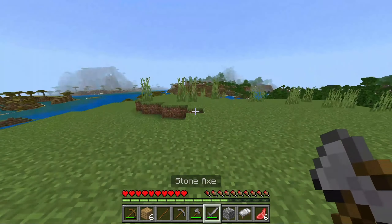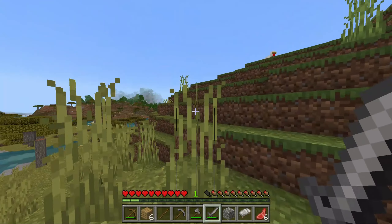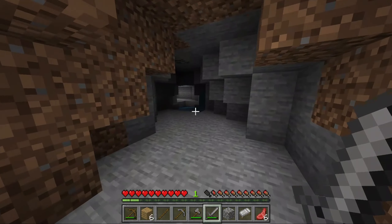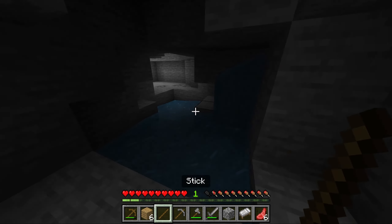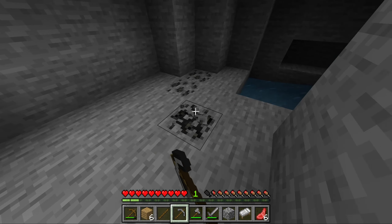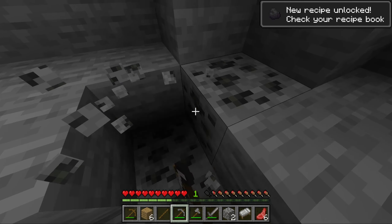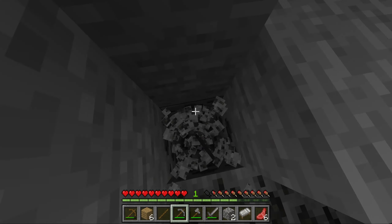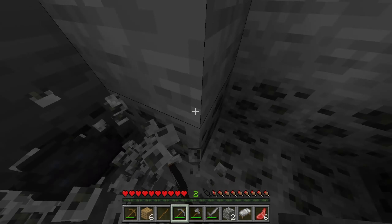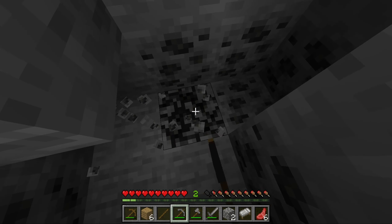You'll also have some raw mutton. If there are any other animals around, I recommend getting them too because you need as much food as you can get on the first day. Now try to find a cave — you don't want too big of a cave, but you do want to find one to get some basic mining started. Inside the cave you'll find coal, which you can mine with your pickaxe. Coal is good for smelting your food so it restores more hunger.